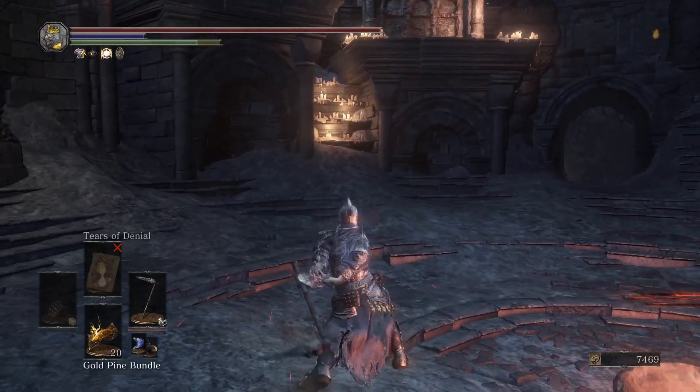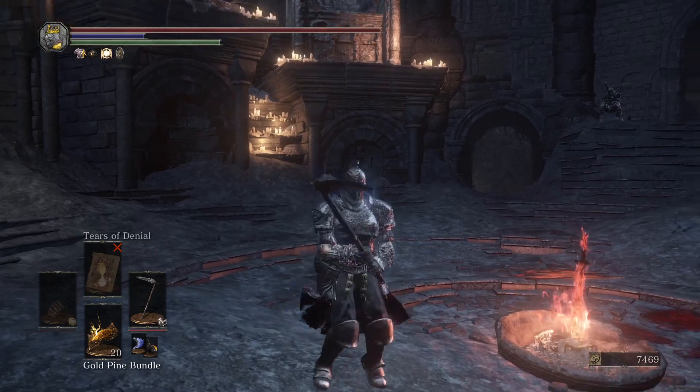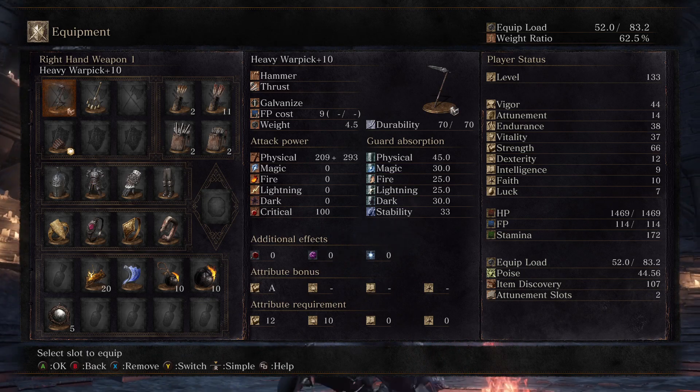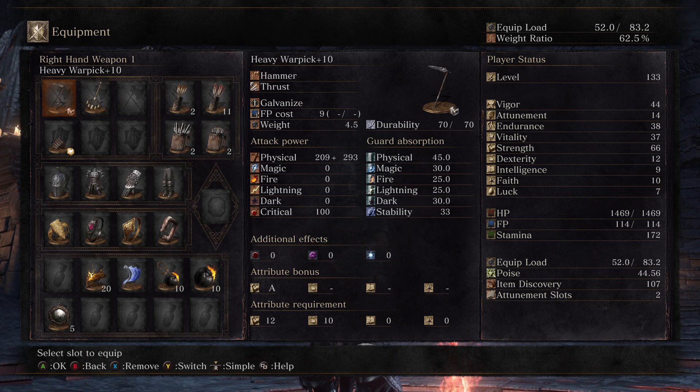Hammers have pretty decent Hyper Armor that can tank most weapons that have a lighter class, like Straight Swords, Katanas, Spears — certain things like that. I think I can't tank a Halberd. I do have a lot of poise to make up for it, and I'm pretty sure I hit every breakpoint up until Halberds, but I don't think I'd be trying to trade with them anyways.